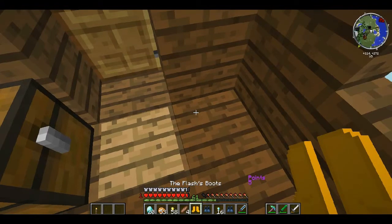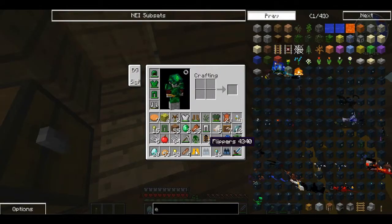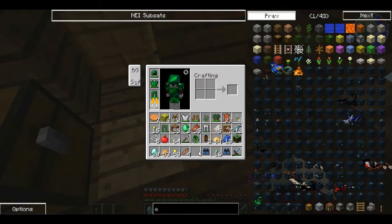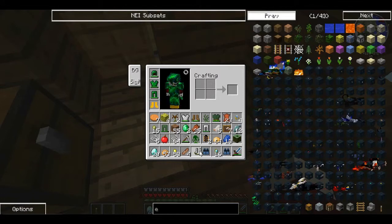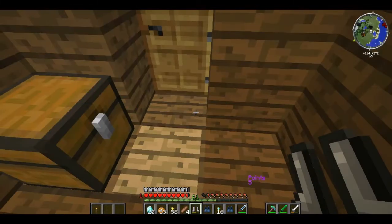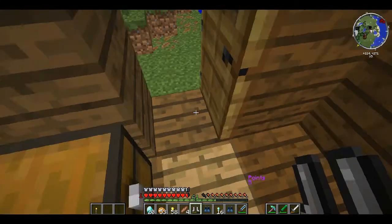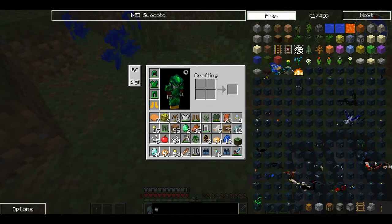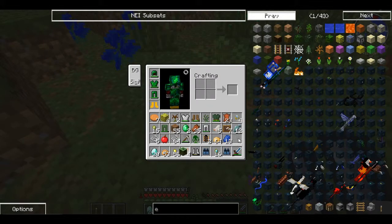Oh my god, do we get speed? Actually, this is going to be helpful. Any speed? Any buffs? No buffs. But that gives you a lot of armor. So now we want to grab the nest and search places with this.